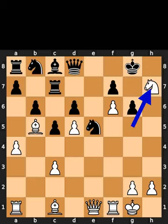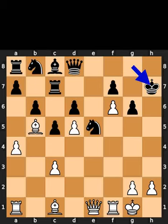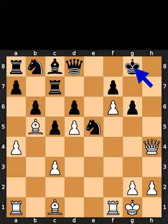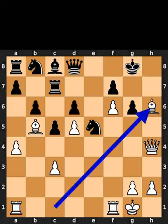White takes the pawn on h7 using the knight. Black takes the knight on h7 using the king. White plays queen to h4, check. Black plays king to g8.